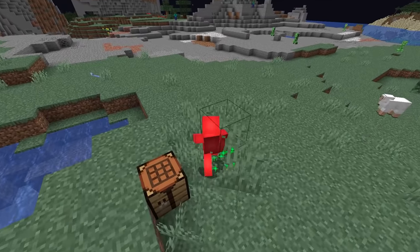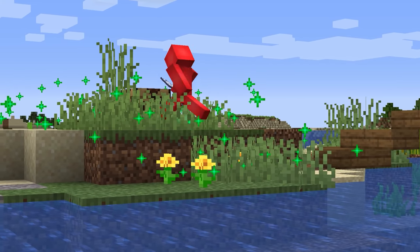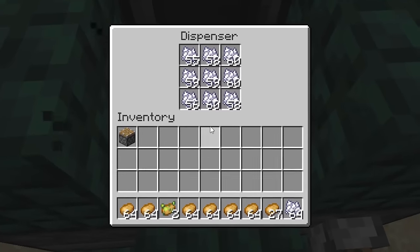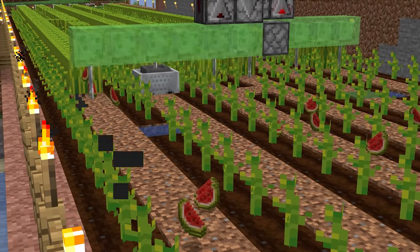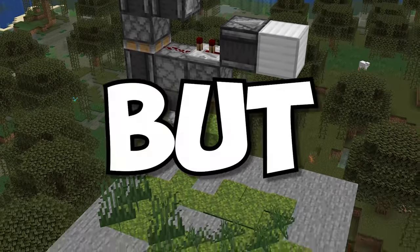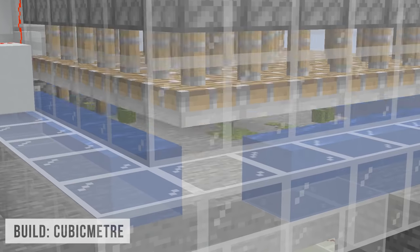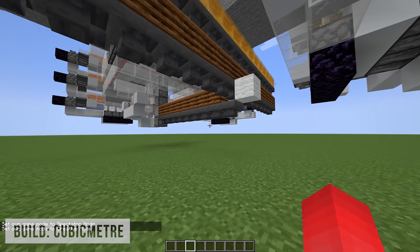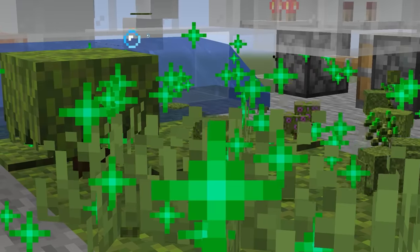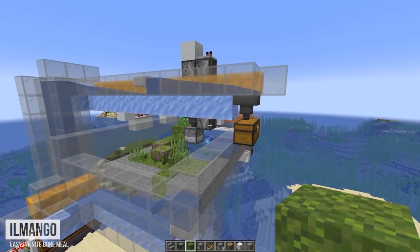Number fifteen: we all know bone meal can be a very useful tool to have, but sometimes getting enough of it can be a real hassle. So to keep your farms fueled and supplied, how about we get a bit more creative and turn stone right into bone meal? As members of the community have found out, we can use the new moss functionality to turn stone generators into bone meal farms. We're still in the pretty early stages of these designs, but the concept is there.